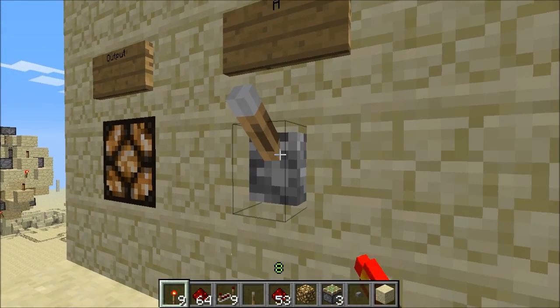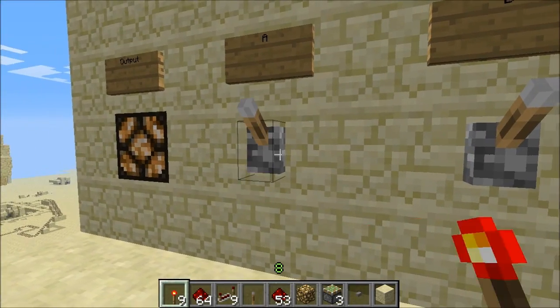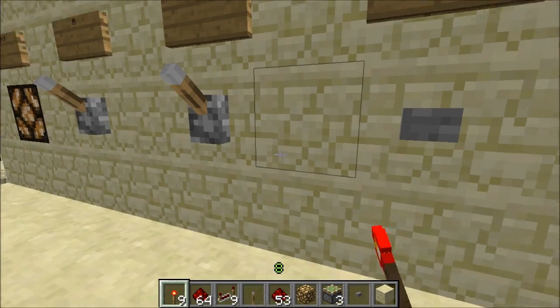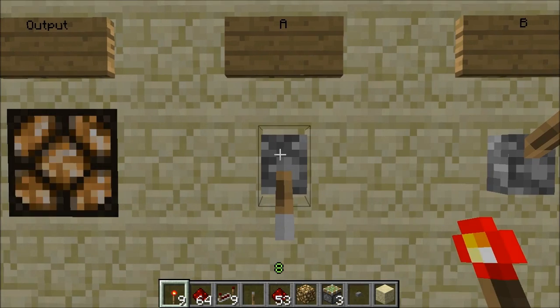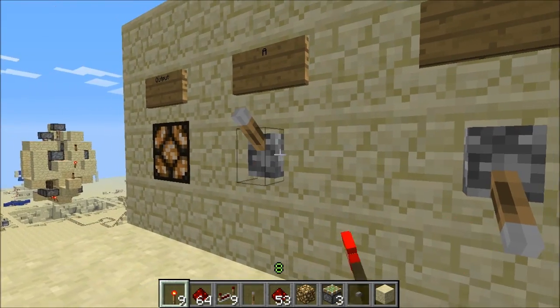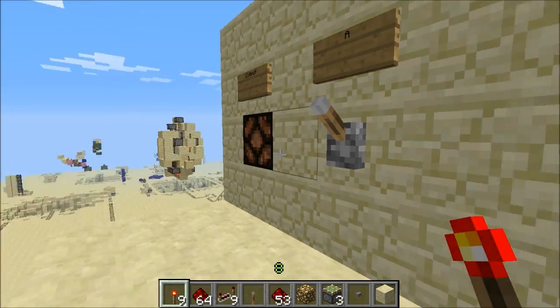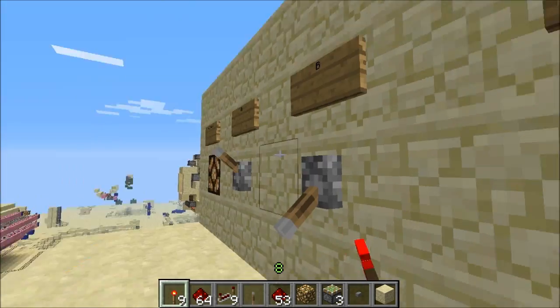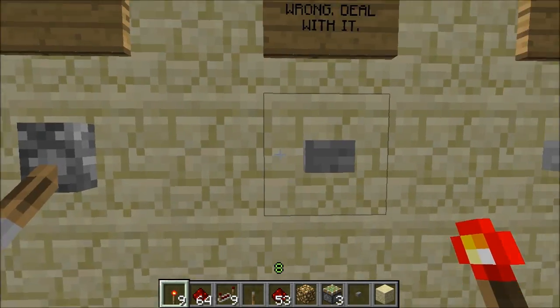So we can flick these levers around and nothing happens to our lamp. Let's see what happens if we press the button. Well, now it's turned off, but either of these levers will activate it. But if we go back to none, then it'll turn off again. And if you hadn't noticed, the button says 'you're wrong.'